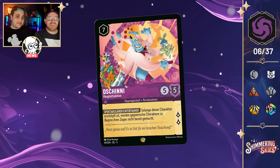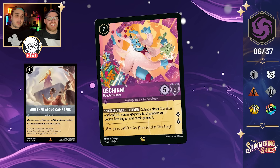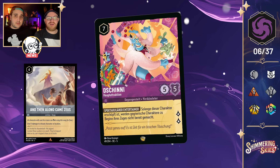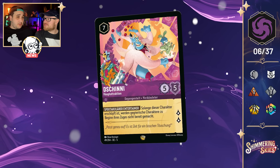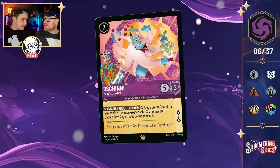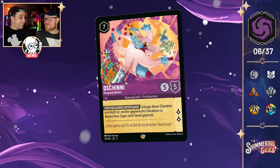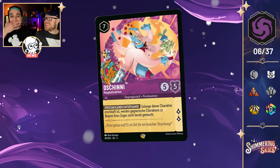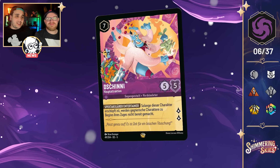His stat line of 5-5 means he's vulnerable to the likes of Along Came Zeus and can be targeted by World's Greatest Criminal Mind, but he is safe from Medusa — which is the one you see most. World's Greatest Criminal Mind might become more of a meta card now with Genie around. It's definitely a beautiful card with a lot of potential.